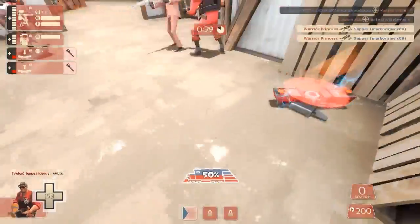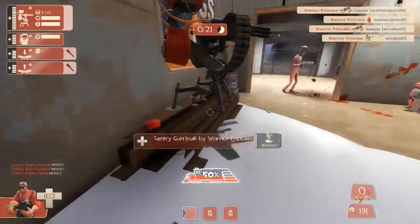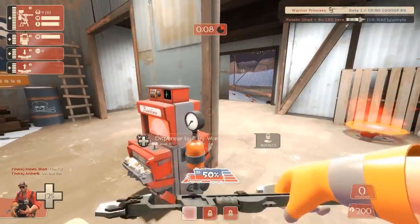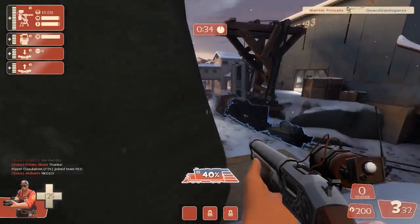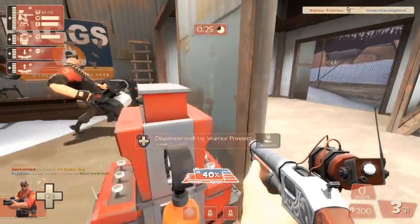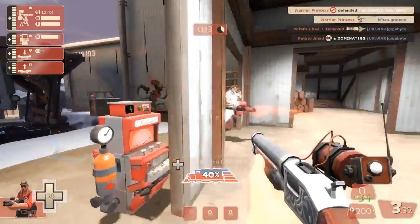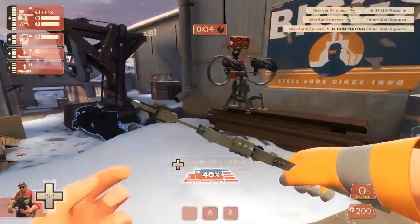Luckily in this game I've got a lot of teammates who have used my teleporter and come to join me, so apart from all the spy chaos I'm getting a lot of support. It means we're able to hold this position for pretty much the entire duration of this first point. The enemy team seemed to be running a lot of scouts and snipers — all they really needed was a medic and demo combo along that right alleyway and they probably could have taken me out, especially without teammates.